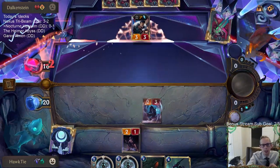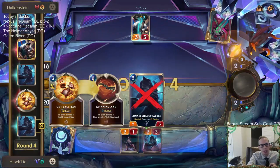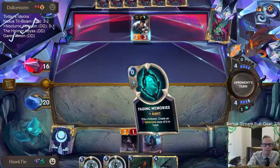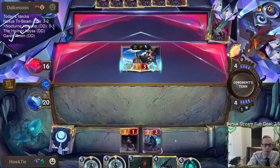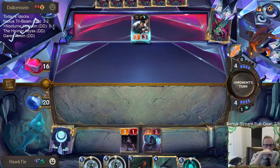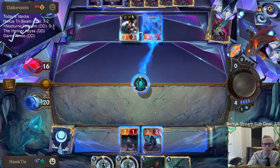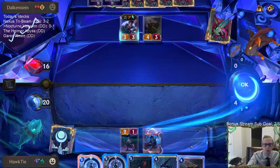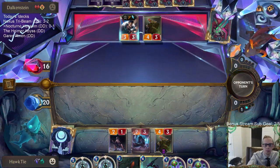Good news is we got the Nocturne. Bad news is I didn't have Pale Cascade to protect there. Fading Memories is a good Nightfall enabler. Nocturne is at 3 out of 5 now. These Puff Caps are good Nightfall enablers also.